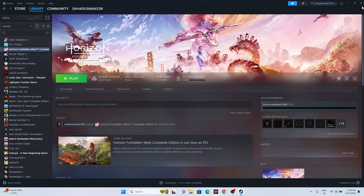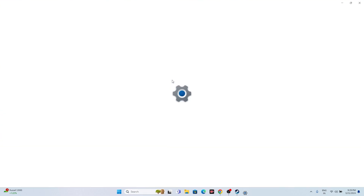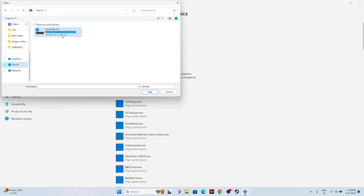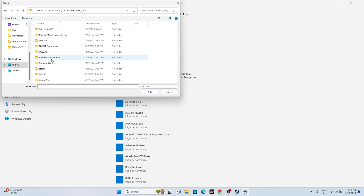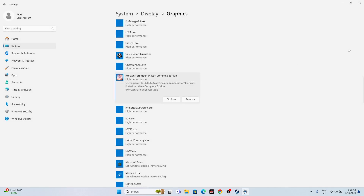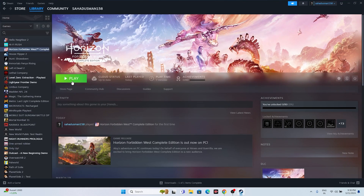The next step is to run the game on the dedicated graphics card. Search for Graphics Settings, click Browse, navigate to the game executable at This PC > Local C > Program Files x86 > Steam > SteamApps > Common > Horizon Forbidden West, and click Add. Once added, click Options, change 'Let Windows decide' to High Performance (your Nvidia or AMD GPU), click Save, and try launching the game.